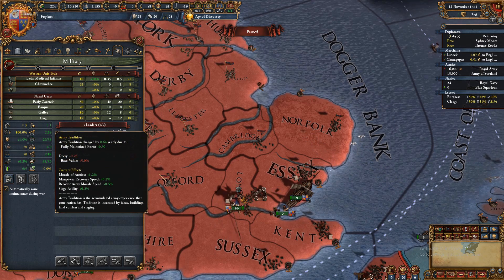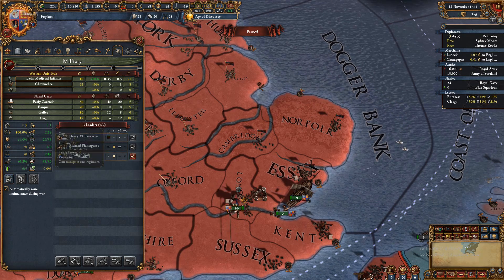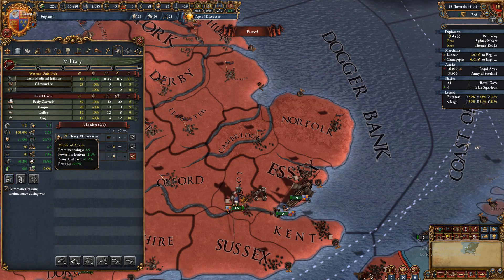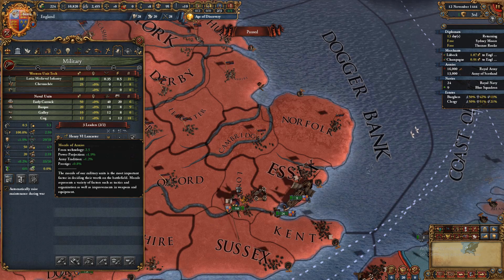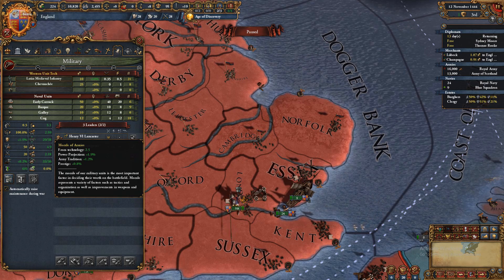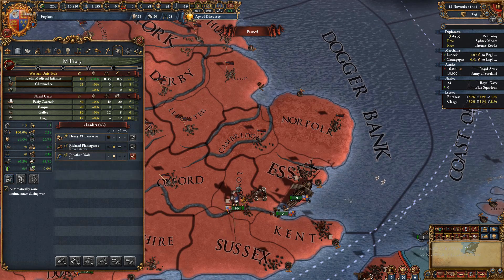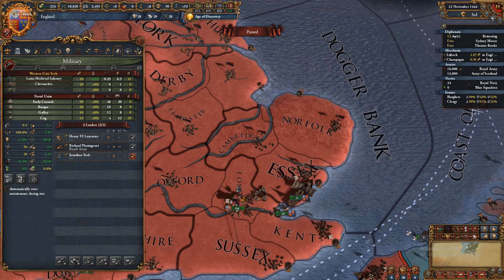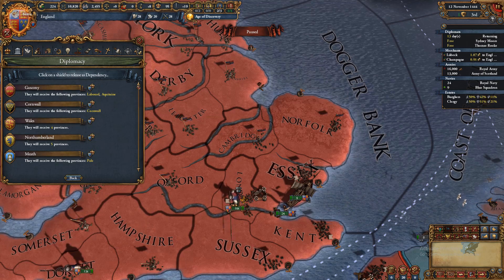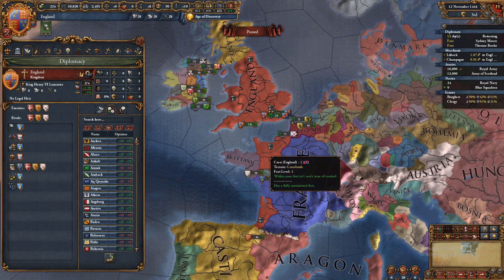For generals' pips, generally you want higher — more pips is better. To get better generals you need higher army tradition, which comes from having more forts per land area and from certain ideas. Try to keep army tradition up. Morale is very important — keep increasing it by taking ideas. Your force limit is how many troops you can support without paying a lot of extra maintenance. The rest is more in-depth and you don't need to know it right away.